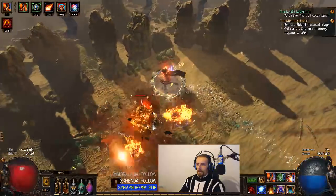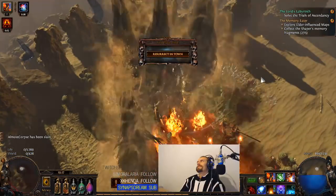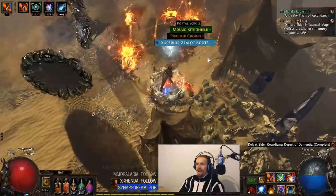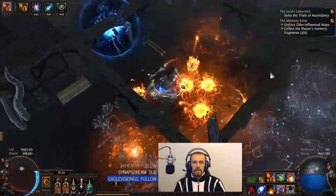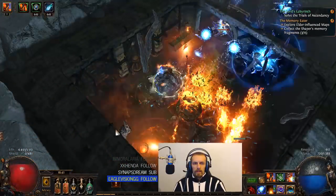Right from the start I did try other corpse skills: cremation, volatile dead, and detonate dead. All of them are really strong and most likely follow the same passive skill tree. However, if you're not going for an ignite build, then the elementalist ascendancy class is probably not the best option. Also, this is a non-crit version, but it still does a truckload of damage.